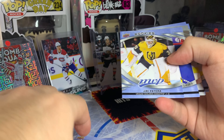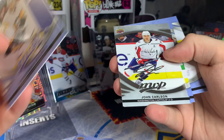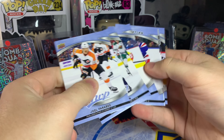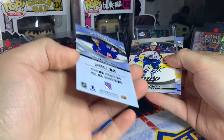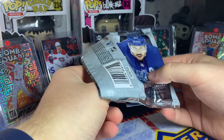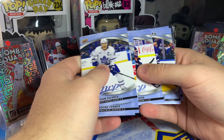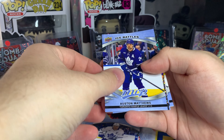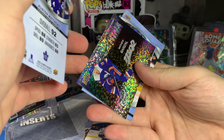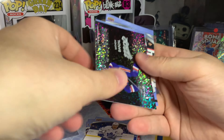Final three packs here — going quickly. Rookies of Yuri Patera, ice battles of Jonathan Grudin, and a silver script of John Carlson. Ice battles of Vincent Trocheck — 84 overall. Last silver script of Mikko Rantanen. Final pack of 2023-24 MVP: ice battles Austin Matthews — they have him at 92, yeah that's fair, maybe even a little higher. Stars of the Rink of Matt Barzal.